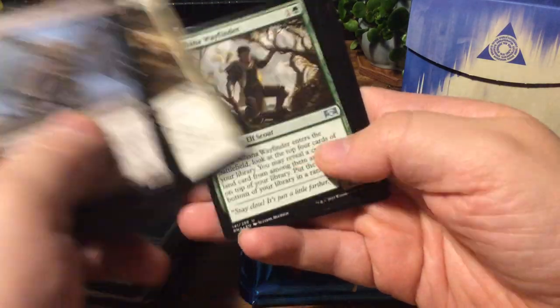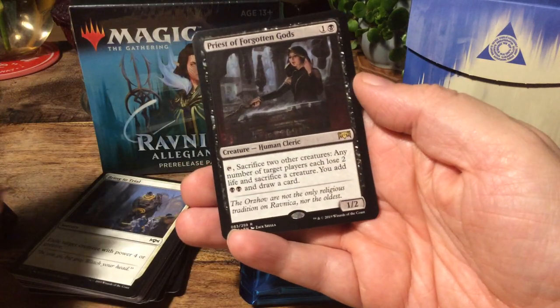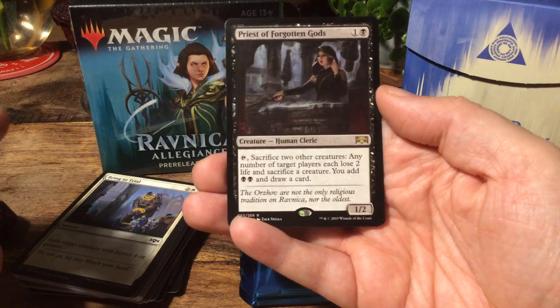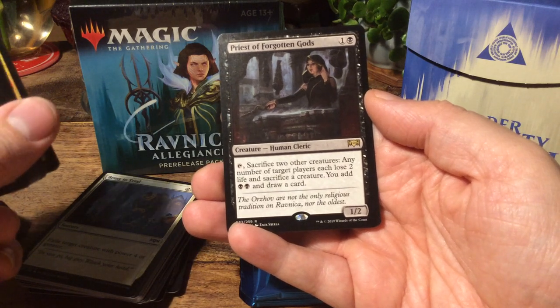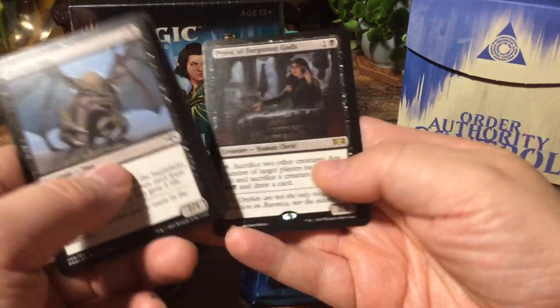Rally to Battle. Silhana Wayfinder. Acrobat. And we have a Priest of the Forgotten Gods. For two, it's a 1/2. If you tap it, sacrifice two other creatures: any number of target players each lose two life and sacrifice a creature, you add two black mana and draw a card.